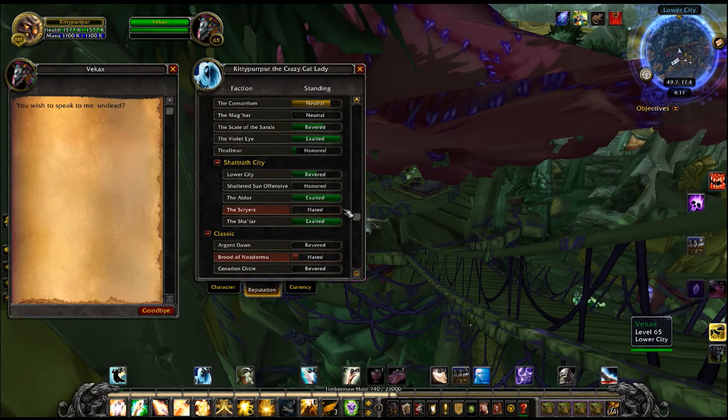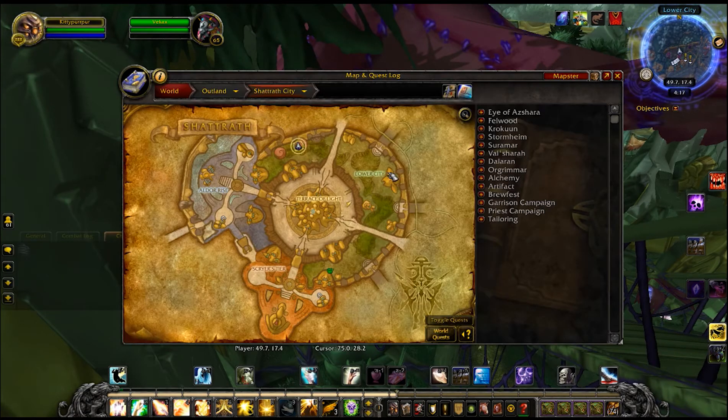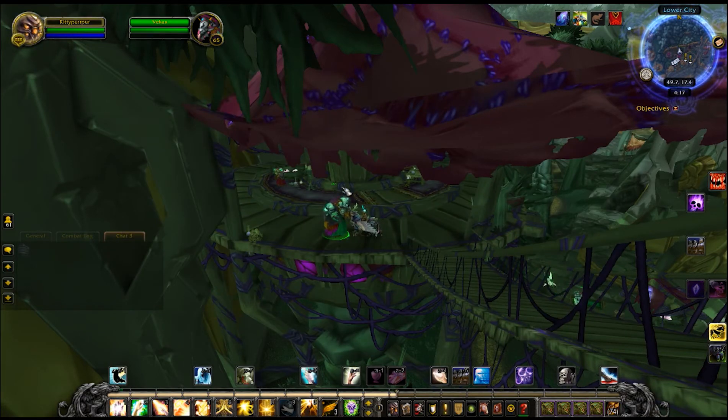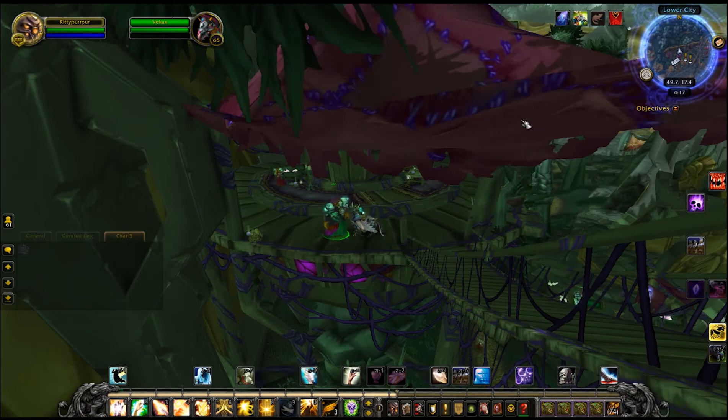Now for this farm you pretty much need Arakoa feathers. There are a few spots to farm Arakoa feathers. I definitely recommend right here or right here, but you can also do it down here — these two spots are mainly the best. You'll get a few hundred Arakoa feathers an hour, but for me I usually just buy them. They're pretty inexpensive on my server, usually between like 20 silver to a gold per, so I'll just buy a bunch.